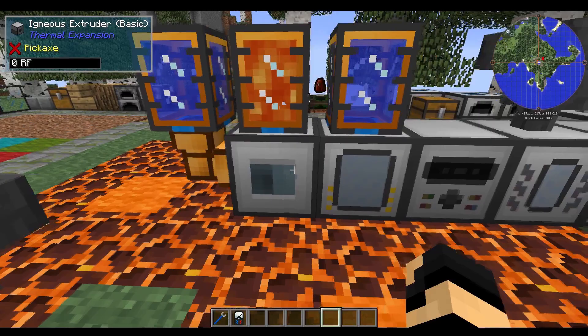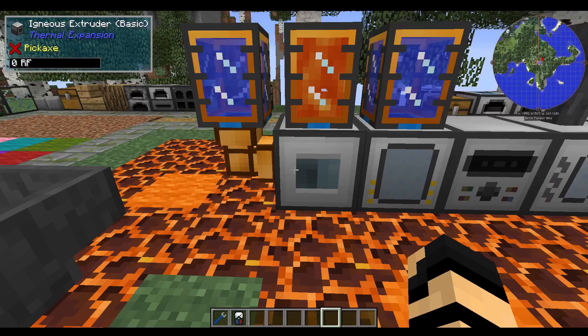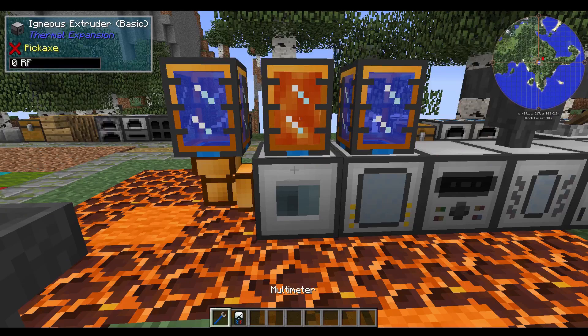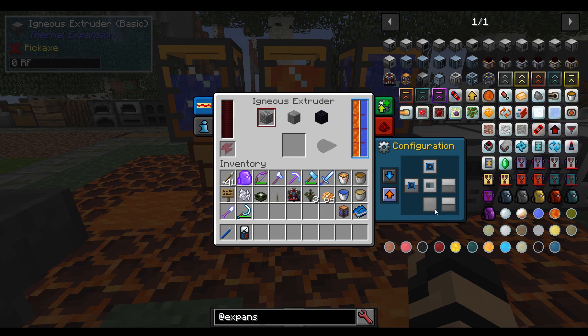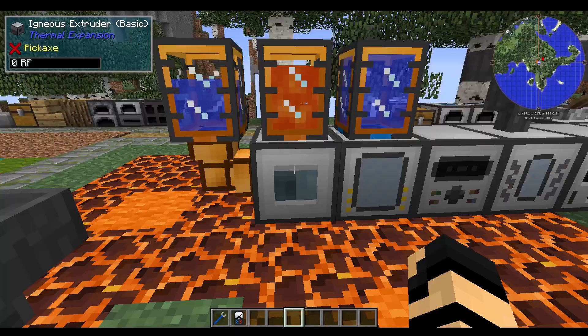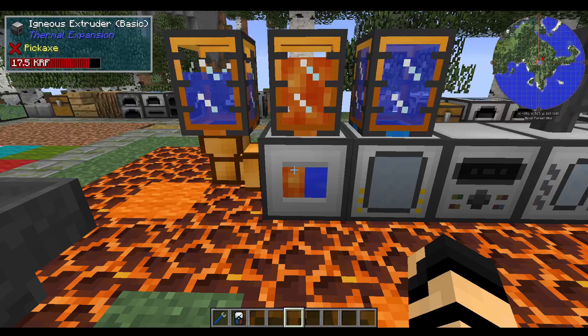In this case I have a Fluiduct, which is not part of the Thermal Expansion mod but part of Thermal Dynamics, which is a very highly recommended add-on mod. I'm just piping in some fluid. If I take my Crescent Hammer and right-click to change these to output, I currently have these set to input on both the top and side. You can see we have four buckets of water and lava on either one. Now all we need is a little bit of power — I'll put an energy cell in here — and it is currently providing cobblestone for us. This is one of the three uses for an Igneous Extruder.